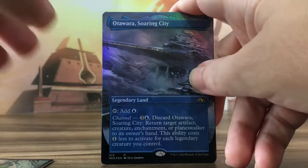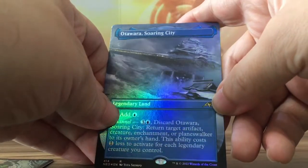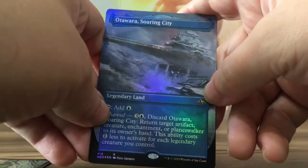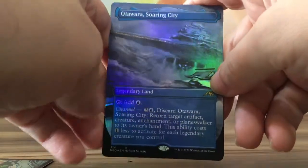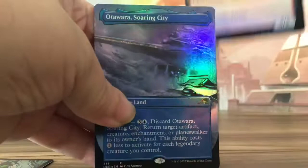Hotelera Soaring City — everything foil, borderless, the alternate artwork. Okay, awesome.